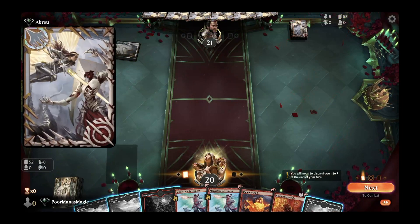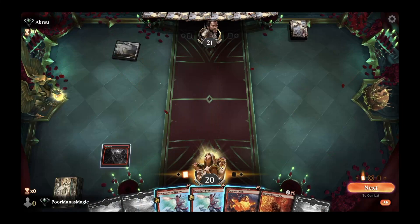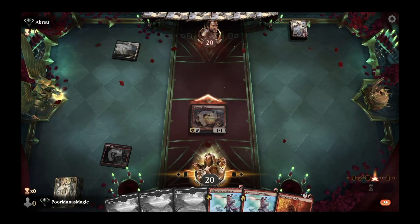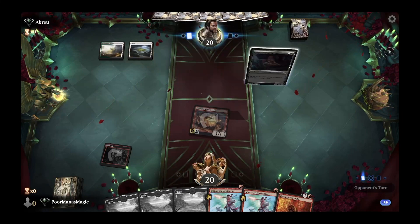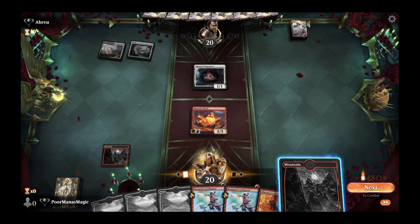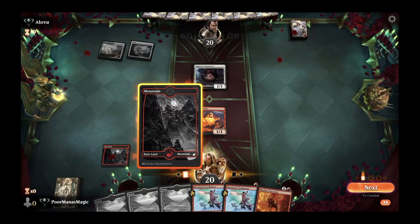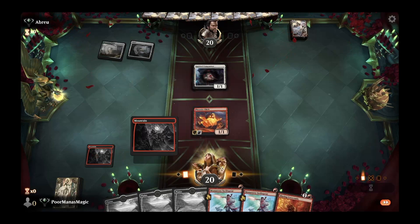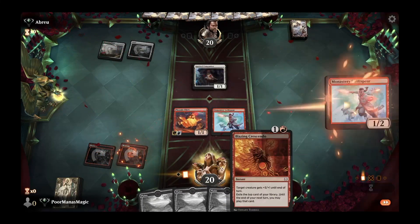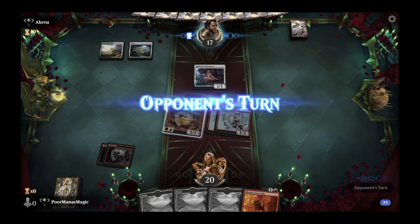Opponent has Elspeth Smite card backs — always a fan of Elspeth. Because they'll have board presence we go ahead and play Phoenix Chick. We draw a third Plains, which is not what we want, and they play Spirited Companion — so they're on an enchantments build rather than toxic. Then our second Mountain shows up, which might be the draw that saves this game. As soon as they start popping off with enchantments we'll have a hard time coming back, but we have Blazing Crescendo gas and some surprise pump potential.